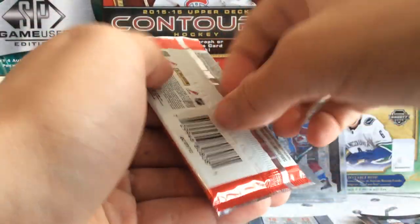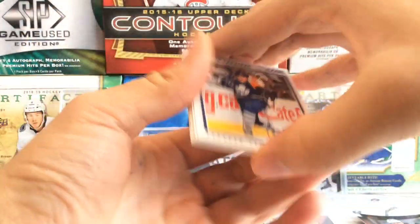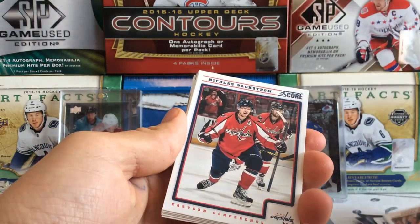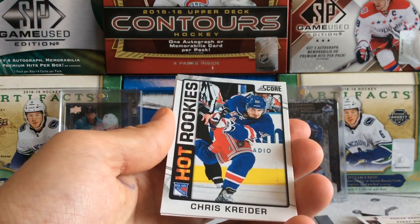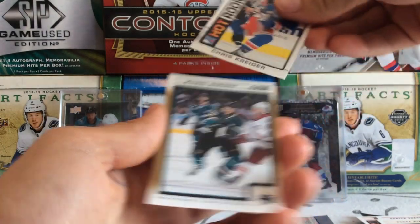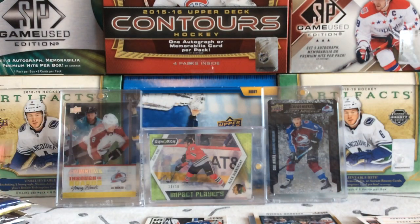Moving on to Score, 12-13. We got Jake Gardner, Danny Briere, Nick Backstrom, Derek Brassard, Pacioretty. Ooh, nice rookie — actually pulled a solid rookie out of Score here. We got Chris Kreider, hot rookies right there, that's a good one to pull. Then we got Michael Handzus as our gold parallel. Solid Score rookie there.